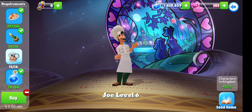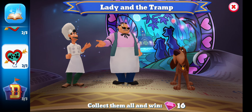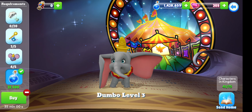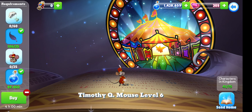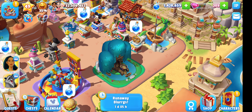Joe needs to be level eight and is currently level six, and we've only got one ear hat to collect. Hopefully from those three characters sent out we'll get that and then level him up. We've also got Dumbo, who is quite recently new to the kingdom and is on level three, needing to be level eight. Timothy Q is now level six and needs to be level seven. So it's going to probably be a long time till I can actually get on with the Pocahontas storyline.